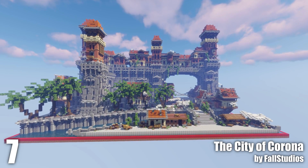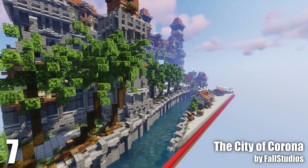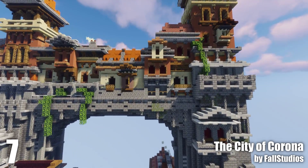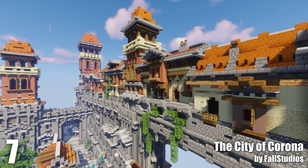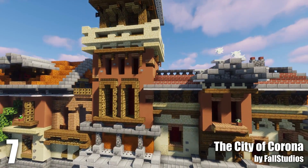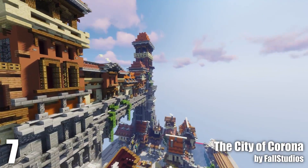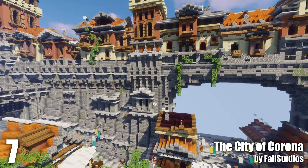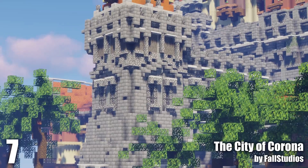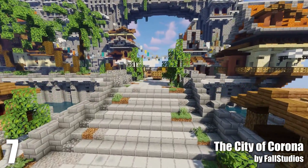Number seven: City of Corona. This is quite similar to the previous build in terms of color scheme. I really like these palm trees that go along the river. The thing that makes this build stand out is the way they've merged these houses together — you can see individual houses that form a row and each house is unique, but the color scheme is similar enough to keep a common look. There are some details like these vines that look very nice. The stone looks very nice and that tower there looks very nice as well — it has just the right amount of detail, not too much and not too little. The work done on the ground is very nice as well.